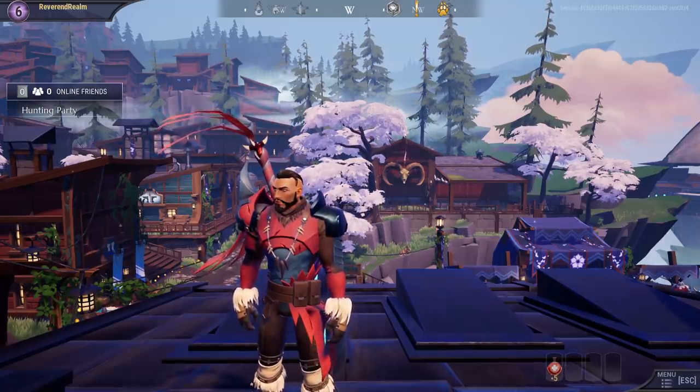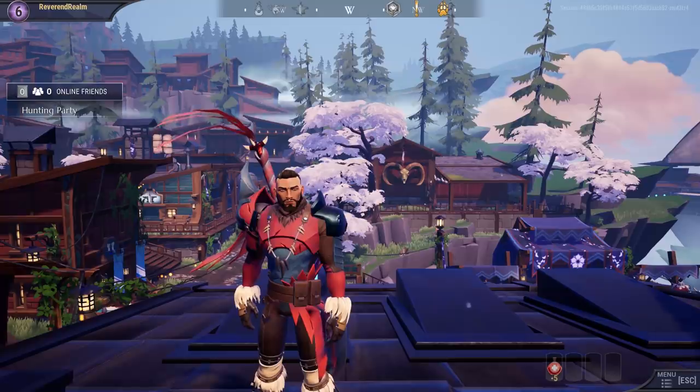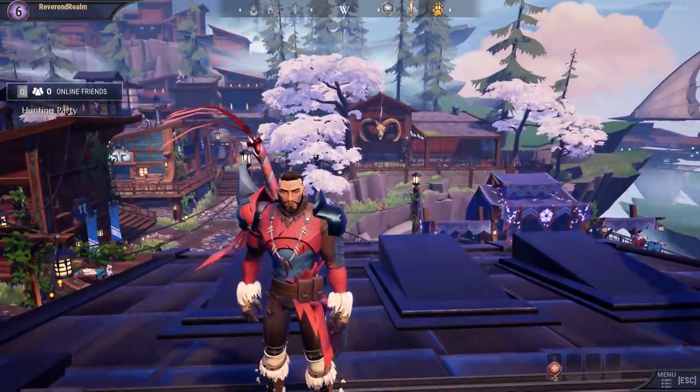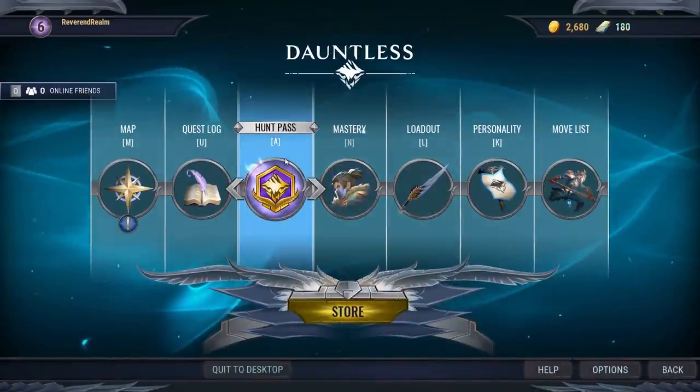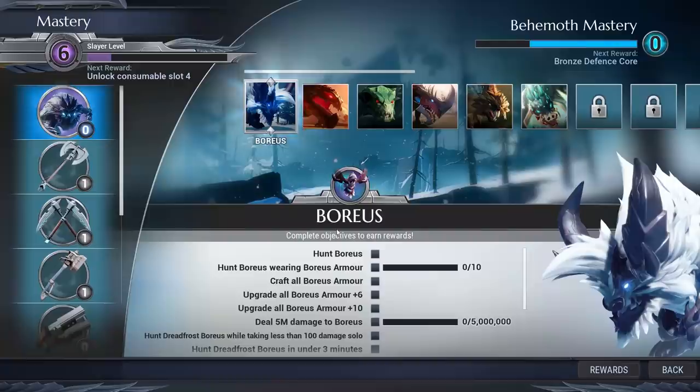I'm going to dive right into the mastery system by accessing it through hitting N on the keyboard — as in Nancy — or hitting Escape and going through the menus, which is also how console players are going to get there, probably hitting Start. You'll go to that screen and then select the middle option, which is Mastery.